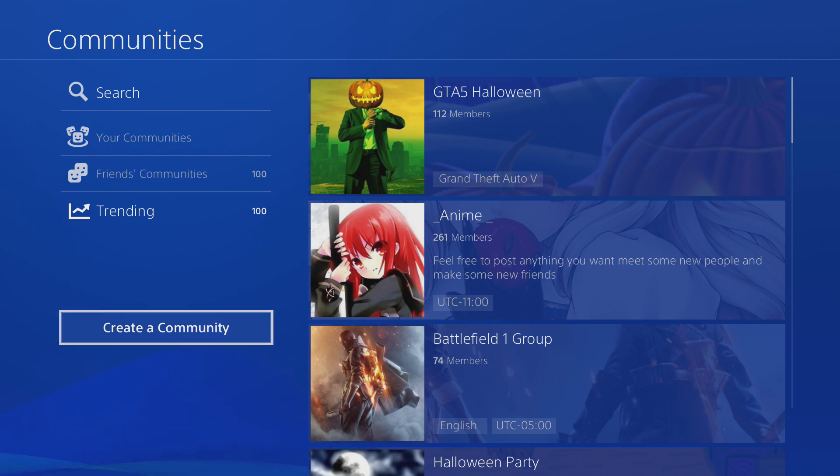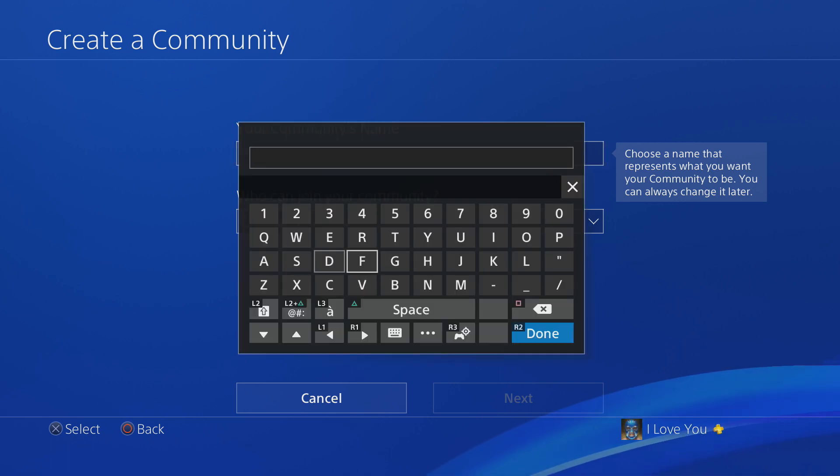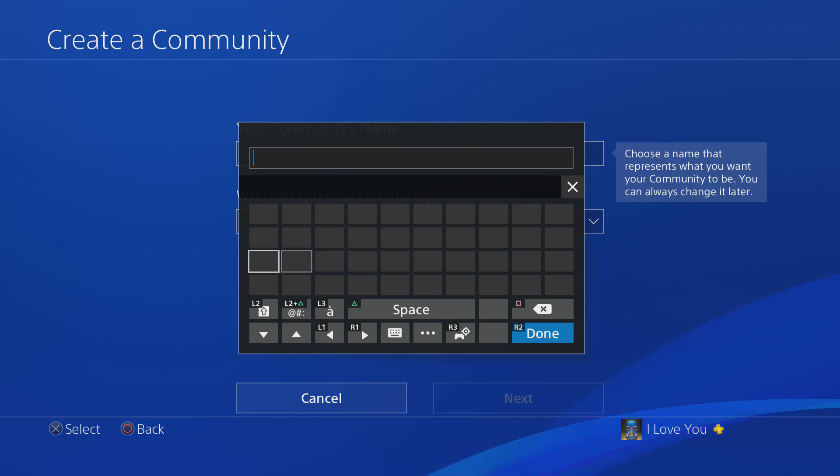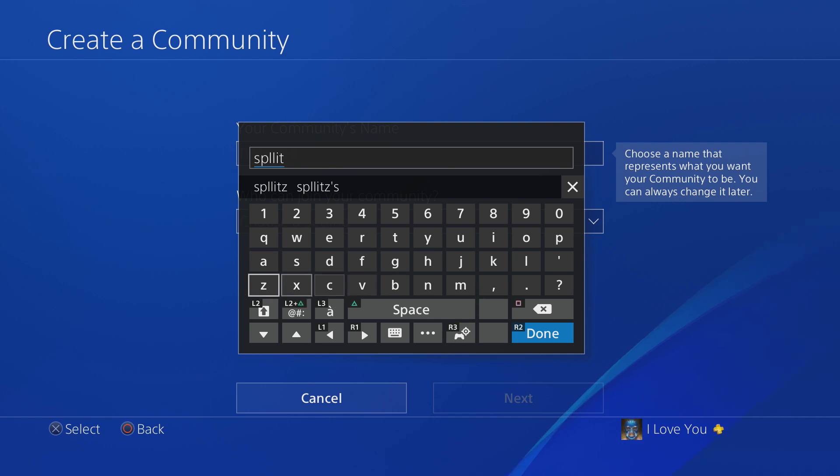So to create one, just go here to 'create a community.' It says your community's name — basically this is what people are going to search to find your community. I'm just going to put 'a splits' as the name of mine.